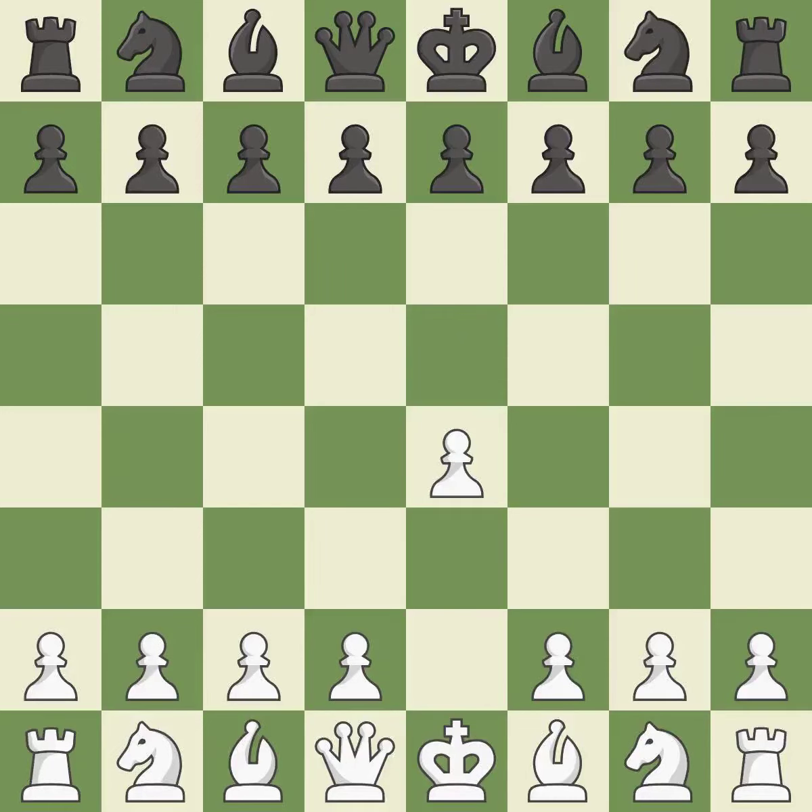Sharp games are frequently the result of starting with the king's pawn, since it dominates the center and frees up the bishop and queen on the light squares. In the Caro-Kann defense, the pawns on C7 and D5 can be quickly pushed to take control of the center and engage the E4 pawn.